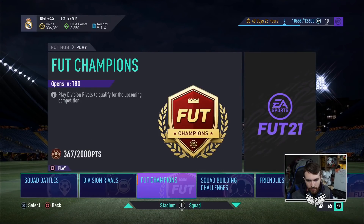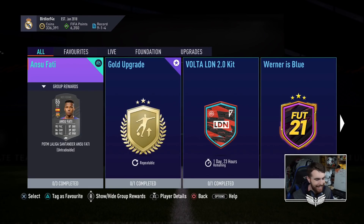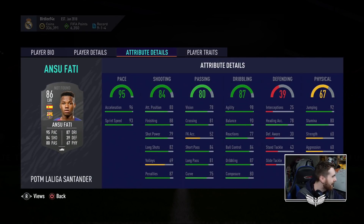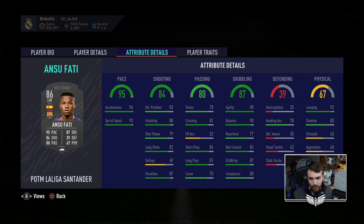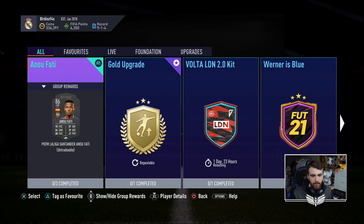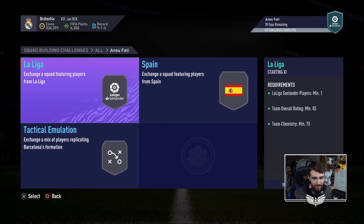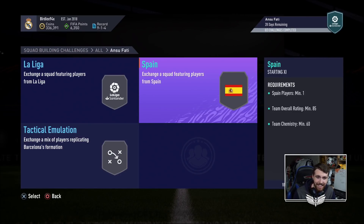We don't have any new objectives but that's not what we care about right now. We care about the man behind this panel — Ansu Fati. He is an 86! He's been upgraded from an inform 81 to an 86, gaining five pace, six shooting, six passing, three dribbling, five defending, and nine physical. Double four-star, double four-star, high/medium. Great pace, solid shooting, solid passing, amazing dribbling, decent stamina, outside the foot shot.